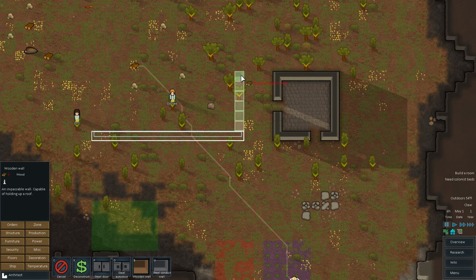Then we're going to make one right here. These are going to be the colonists' bedrooms, and colonists have a certain amount of space they require for them to be happy. A six by five usually works pretty well.